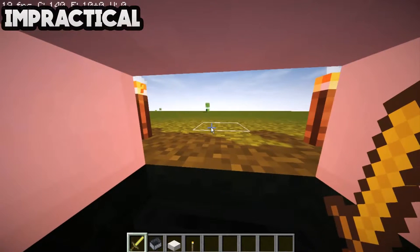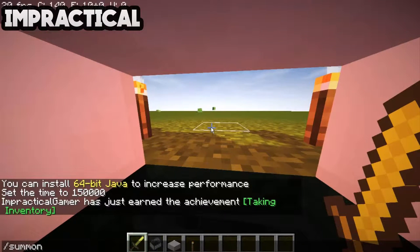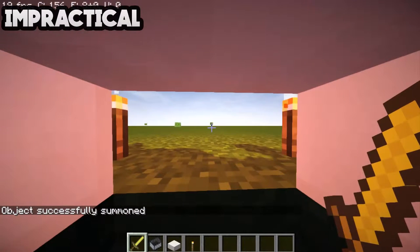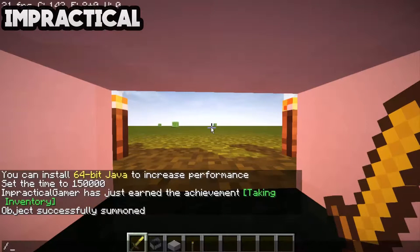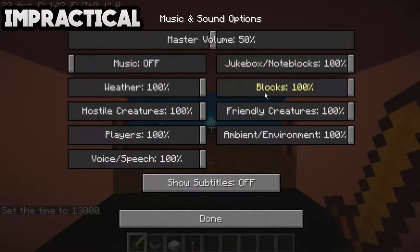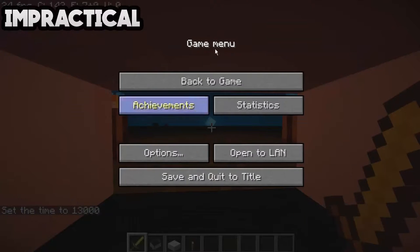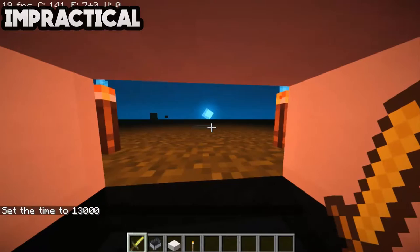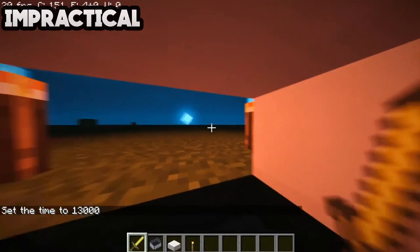So now you hop into your minecart and zombies can't attack you. I'll set the time to night so zombies will come and you can kill them.